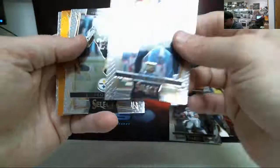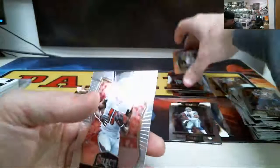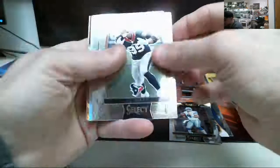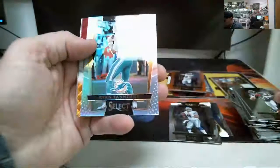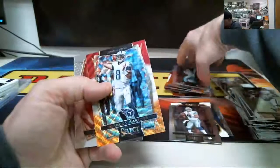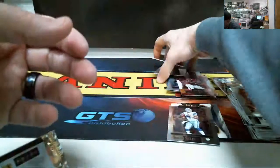Michael Irvin. Daniel Bell. Mariota, numbered to 49. The Freeman. Mr. Watt. Tannahill prism. Another Mariota — this Mariota is numbered to 49. Here's the other one. Not bad.